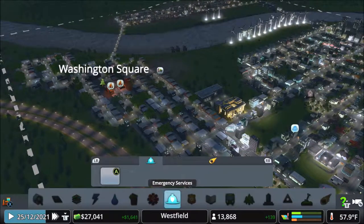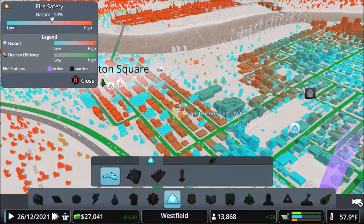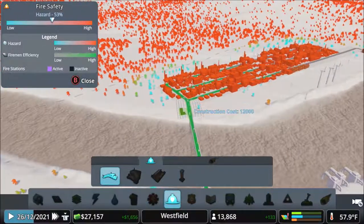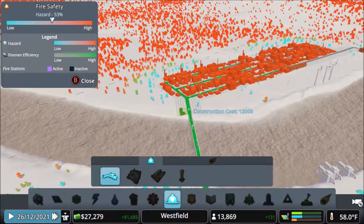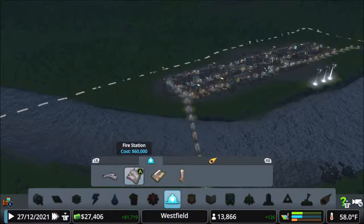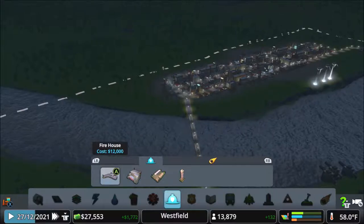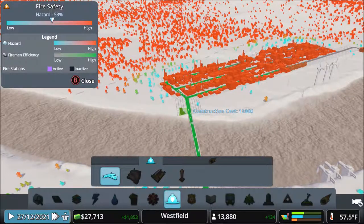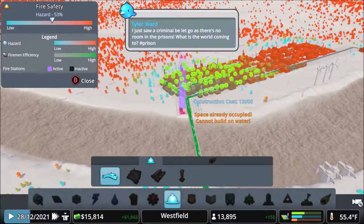Right now I seem to be dealing with a lot of fires, so maybe we should post some new fire departments. Oh yeah, I should do that. Maybe put one right here — I can do the fire station, but I can't afford that right now. That's gonna be when I have a lot of money. For the time being I'm just trying to stave off the inevitable, so I'll just put this here.